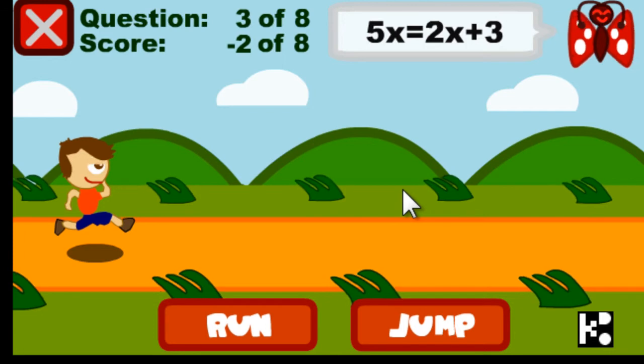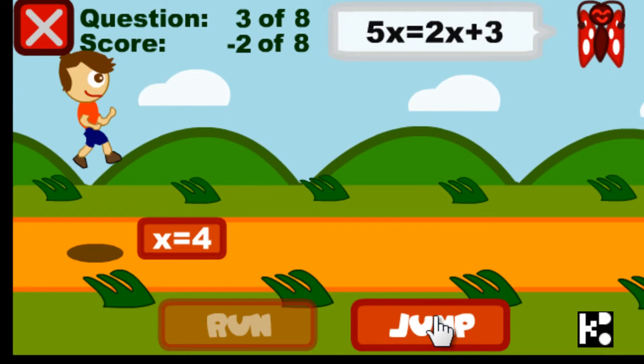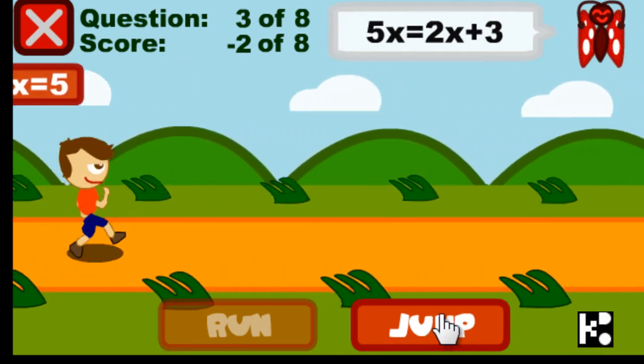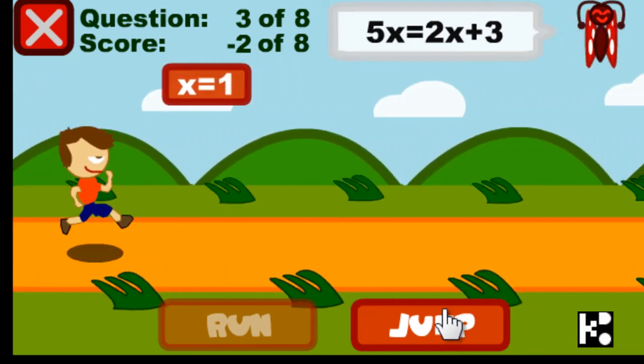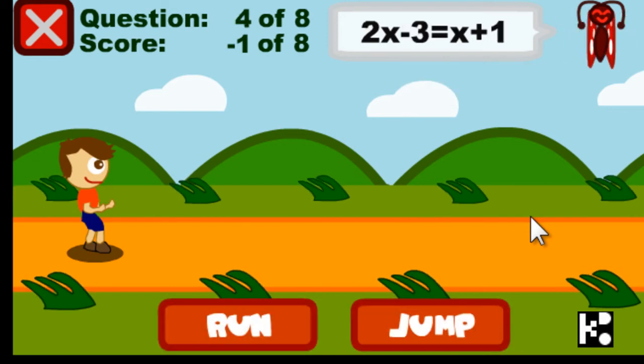5x equal to 2x plus 3 — so x should be 1. Run the game, run! Jump! x plus 5 should be 1. I got the answer! Yes, good. I used my head to bump on the answer and so I get a score.